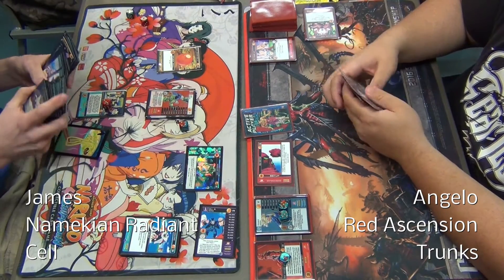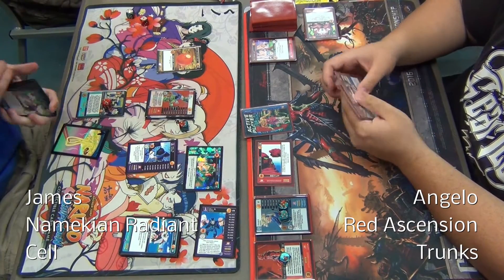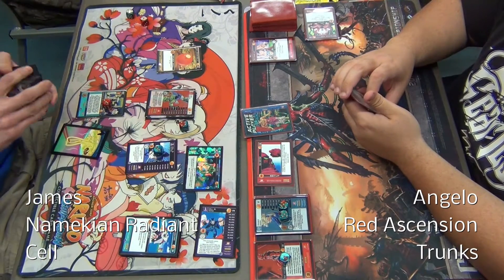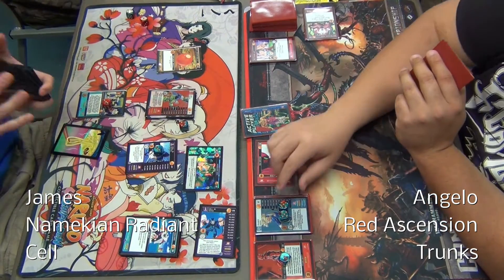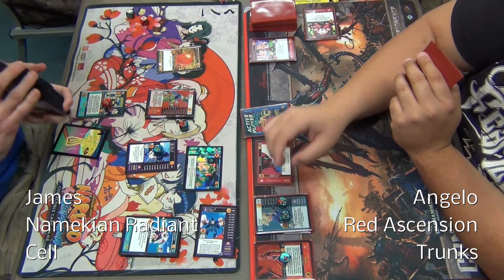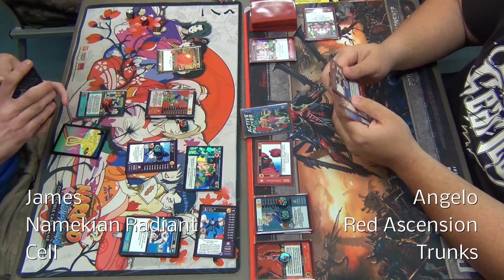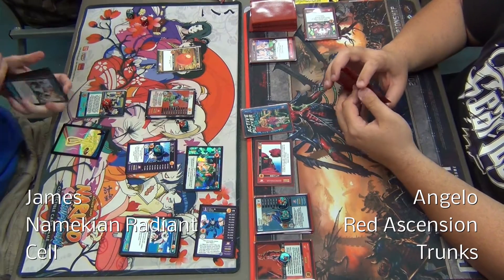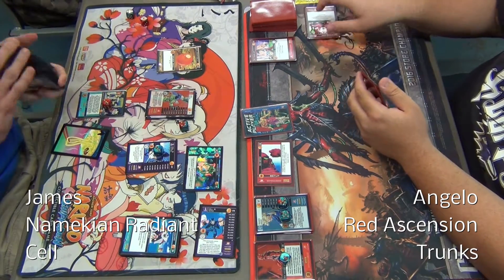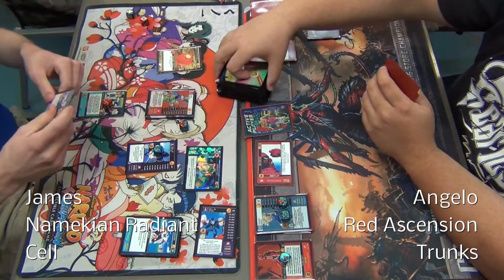Angelo declares combat again with Red Energy Blast and a red blocking hand. James does the thing one would naturally do — he couldn't predict that Angelo is holding an ally banishing card. He uses Cell's entering effect and grabs an ally, bringing him to play. Angelo opens up with Red Energy Blast and banishes the ally as soon as he gets a chance. James is still resolving his entering combat effect and drawing his three cards.